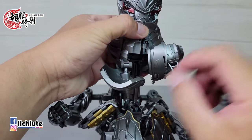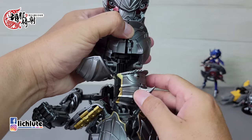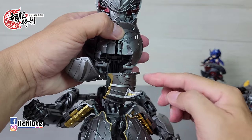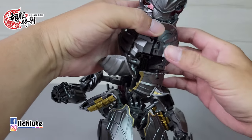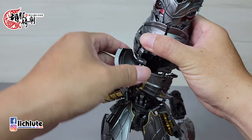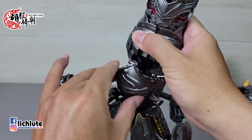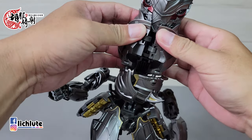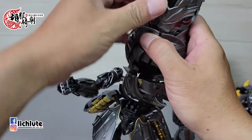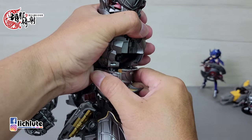再来把两片肩甲的部分注意一下：先扣带刺的这一块进来，再把这一块包在它的外面。其实没有很严格的方法，但因为空间很有限，大概也只能这么放。从这里到这边，把它整个给包进来。